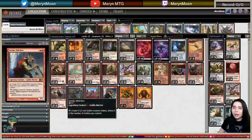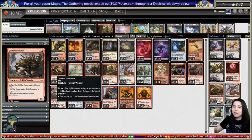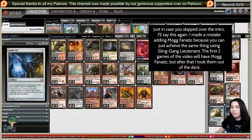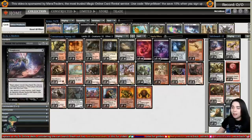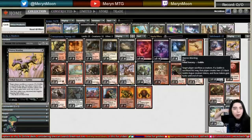Useful tech includes Chain Whirler for dealing one damage to things, Sling-Gang Lieutenant for life gain and reach, Pashalik Mons for more reach, and Mogg Fanatic as part of the combo. Skirk Prospector lets us sacrifice tokens for ramp into something like Siege-Gang Commander. Krenko is a fun singleton to fetch if you can activate him. Goblin Cratermaker can kill a non-land colorless permanent. Munitions Expert deals damage equal to the number of goblins you control - great against weenie decks. Aether Vial is the namesake of Vile Goblins and helps power out our top-heavy curve.